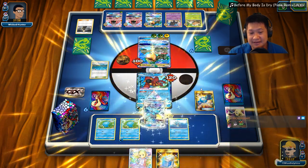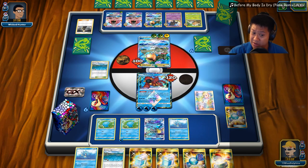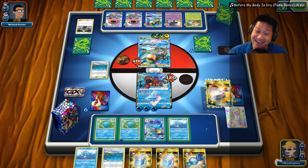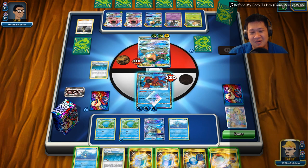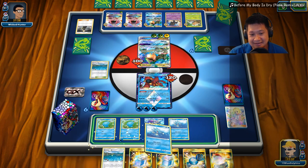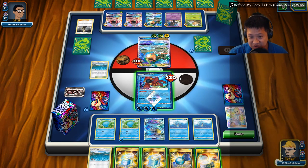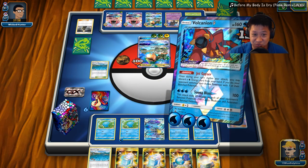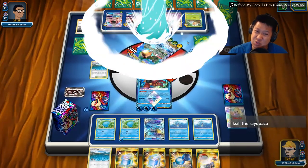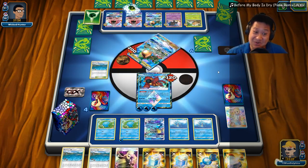Now I need a switch. Let's go ahead and Lily to see if we can switch. Oh, there it is! You don't have the Quagsire out, nor if I switch will I get any energies here. I'm just going to have to KO this and do the bench damage, and lose those energies for this turn. There we go — he loses three energies, that's big for him too. We take two prize cards.